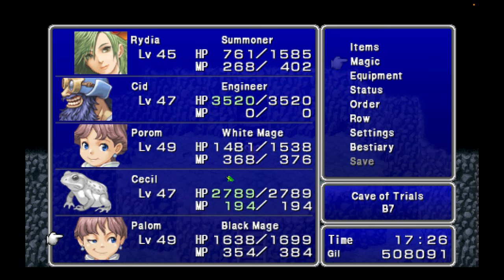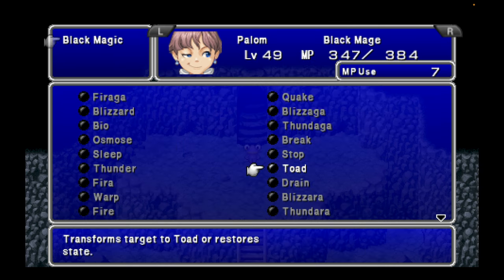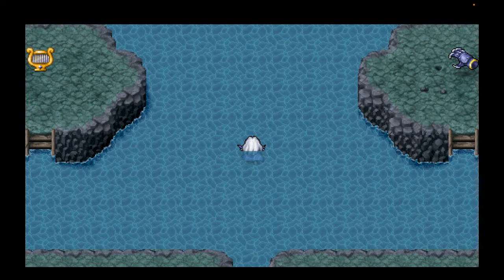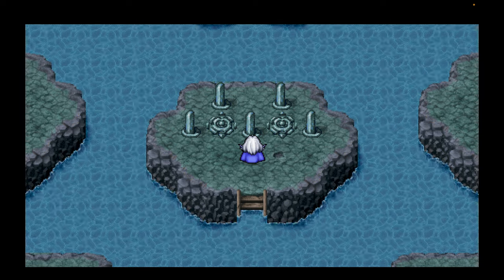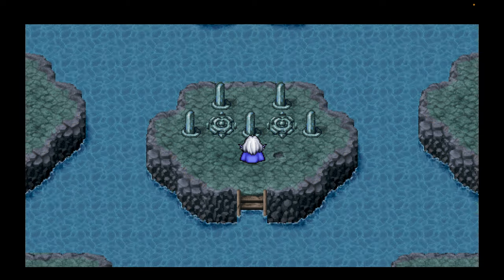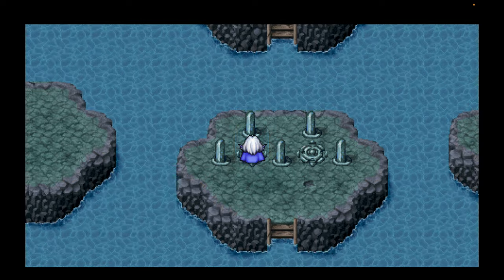They give 65,000 gold and 65,000 experience — that's 13,000 for a character. So if you want to grind here using all those Sirens that we won earlier, you can certainly do that. I think there's a more effective way, which is using Thunder Dragons or another enemy on the moon, which I'll show you later. But if you want to do that here, you certainly can.